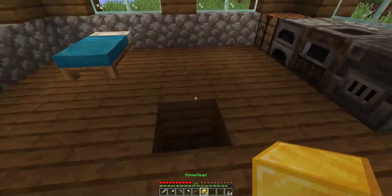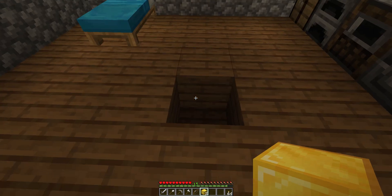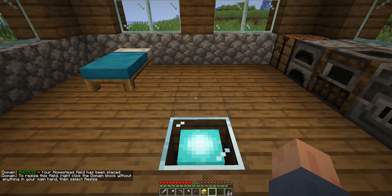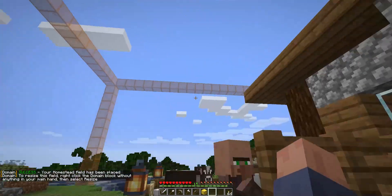I'm going to go inside and place one of our homestead blocks. You can call the block whatever you want — we call ours homestead. Right-click to place it, then take a step outside and you'll see that the field is outlined in orange glass.